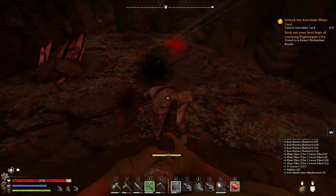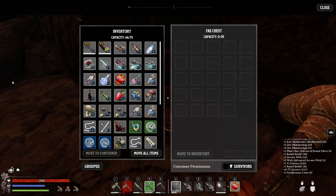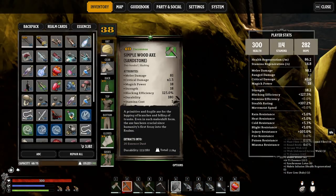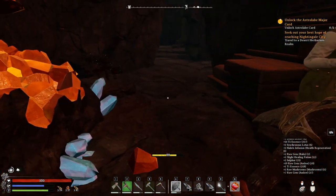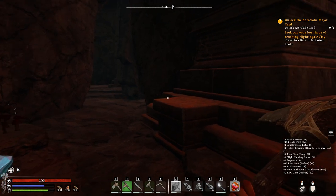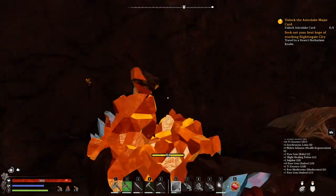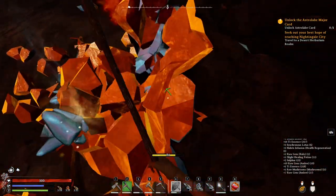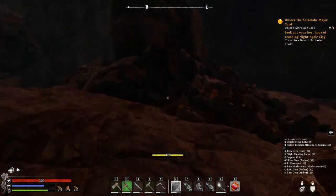This area doesn't have a dungeon, just minerals. This one doesn't have a portal either. The escape key doesn't work anymore. This game is so buggy — they really need to fix everything. It seems like when there are lots of resources scattered around the world, it makes the game laggier. When I hit this rock it lags a lot.